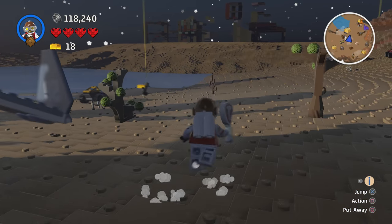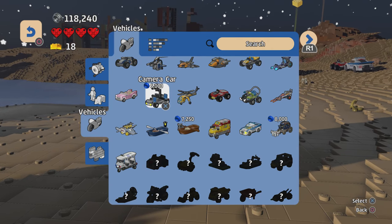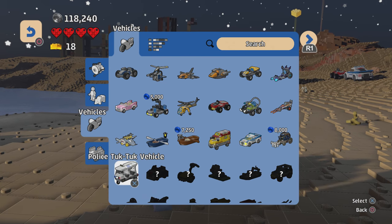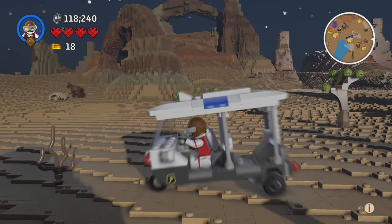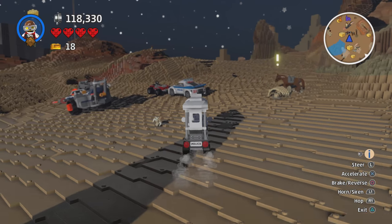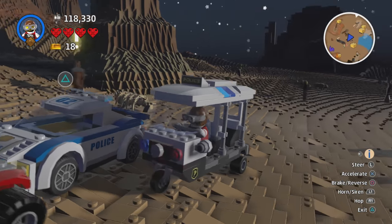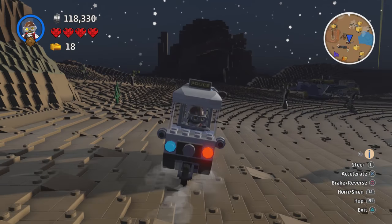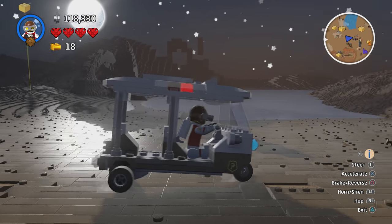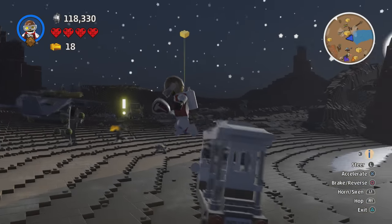Next we have the Tuk-Tuk — this thing right here. It might actually be bigger than the Police Car. It's very slow, but it has sirens and it looks like a very bumpy ride — look how much it shakes.